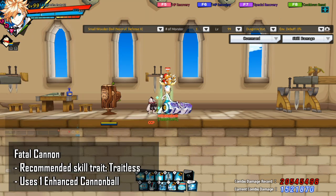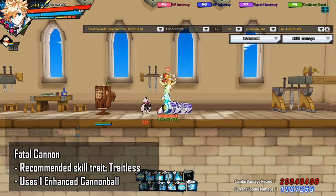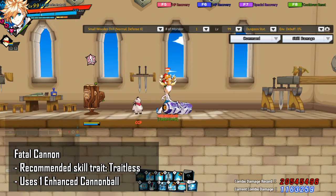The next skill I want to talk about is Fatal Cannon. As for the skill trait, you want to leave it traitless. This skill needs one enhanced cannonball to be used. You will fire an enhanced cannonball forward. Enemies hit by the enhanced cannonball will have their magical defense reduced by 20% for 5 seconds. The modded version of the skill will target enemies' backs. You can either take the unmod or mod version. It can be hard to work around this skill because it requires an enhanced cannonball.